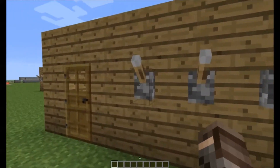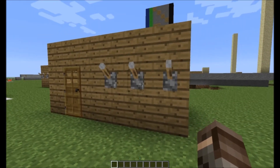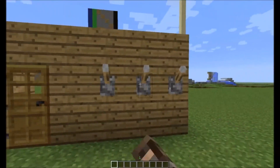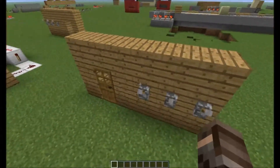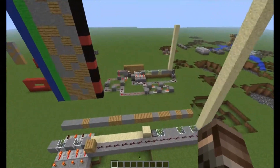Say you need to get in and rob them, grief them, or just generally get into whatever they have behind this door. You need to find the correct combination or you will not be able to get in. So you could either go through and enter all the different combinations, or you could build a machine like I have over here.